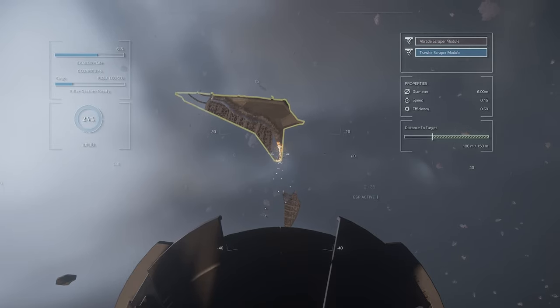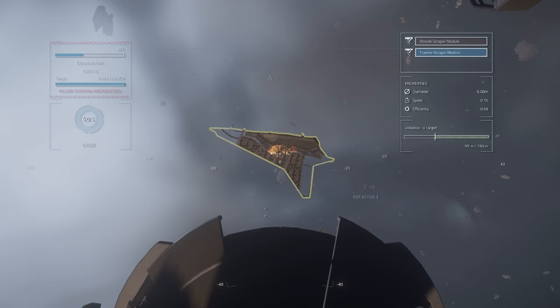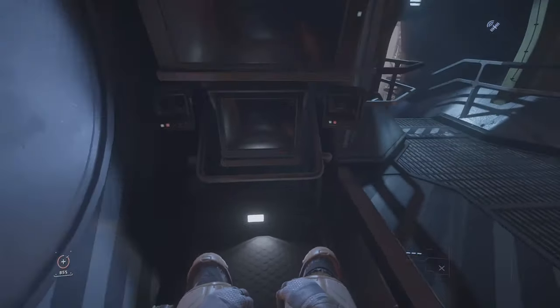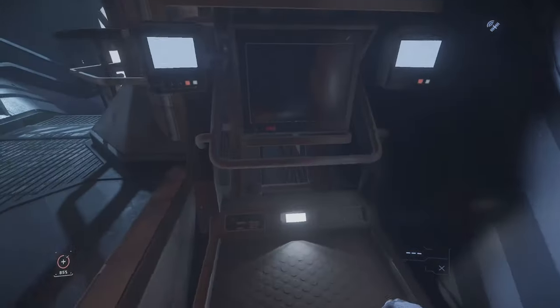Now we almost did our second box of salvage and you will see the filler station message will turn red saying the station is full. What it means is that each salvage machine can produce only two boxes of salvage before being full. Once it's full, you need to go there and clear the machine manually with the tractor beam.